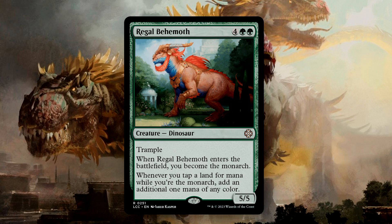Regal Behemoth is a bit of a surprise to me — I only recently learned it was errated to be a Dinosaur. It has Trample, and when it enters the battlefield, you become the Monarch. While you're the Monarch, you add an additional mana of any color whenever you tap a land for mana. This is some nice ramp, which also feeds into the Dinosaur strategy as well.